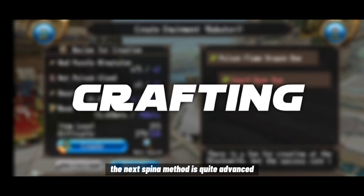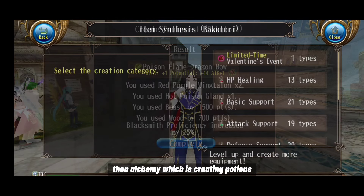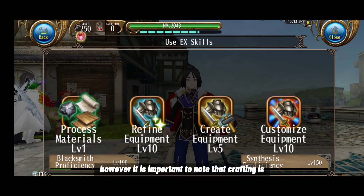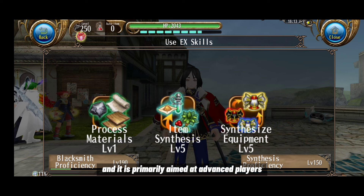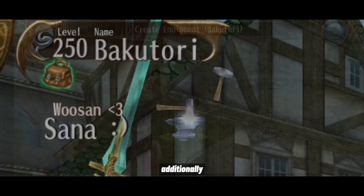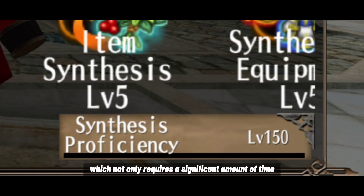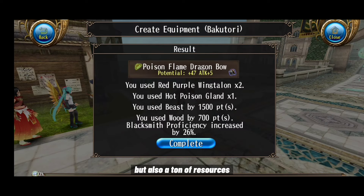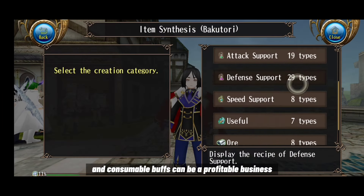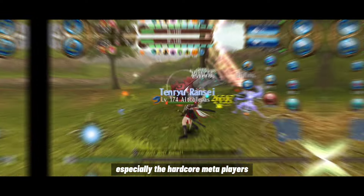The next spina method is crafting, which is quite advanced. We have blacksmithing — crafting weapons and armors — and alchemy, which creates potions and consumable buffs. Crafting is not beginner-friendly and is primarily aimed at advanced players. To craft efficiently, you need a high-level character, preferably capped out, and you must level up your proficiency in blacksmithing or alchemy, which requires significant time and a ton of resources.